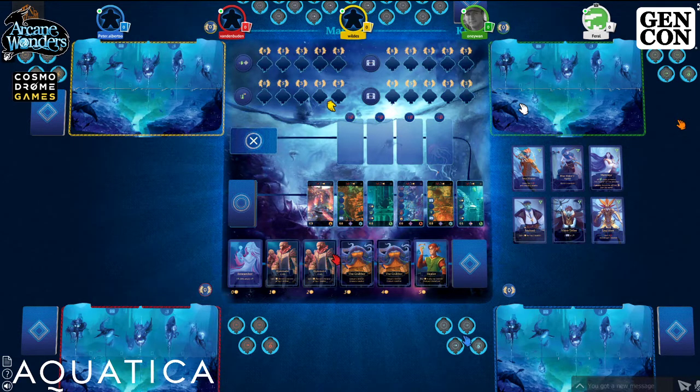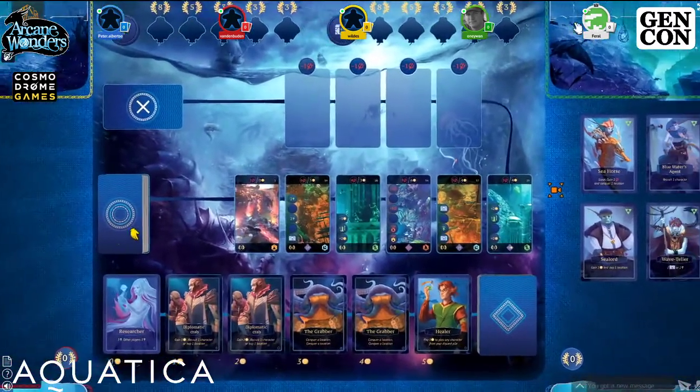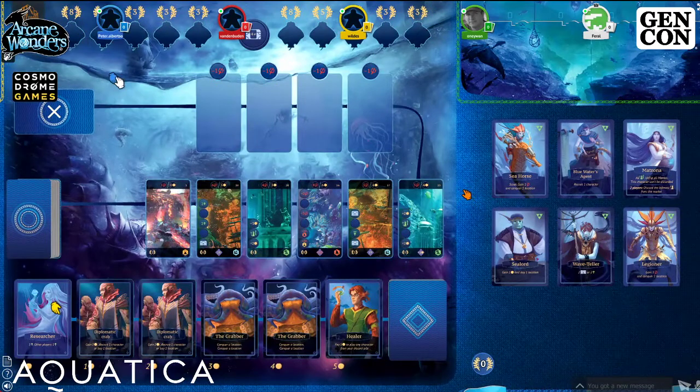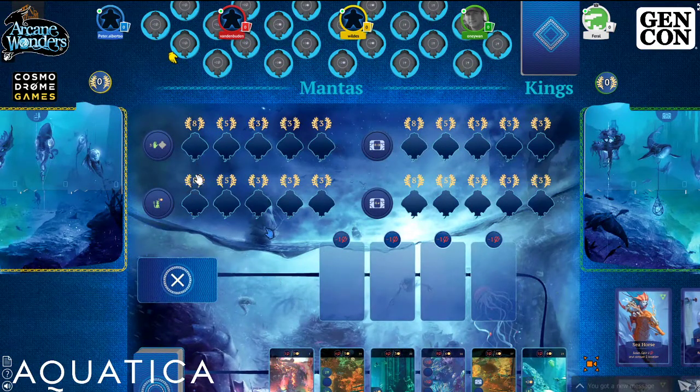Everything kind of gets thrown at you at once because there's not necessarily a big structure of the turn. Every turn you can do pretty much anything. The ultimate goal of the game is to earn prosperity points — these numbers at the top of the board with the little seaweed or coral-like shapes next to them. In normal game terms, those are victory points, and your goal is to get as many as possible.